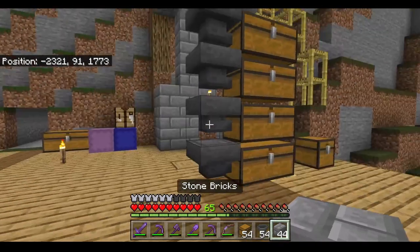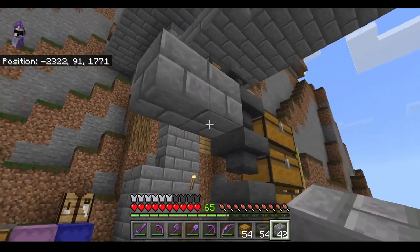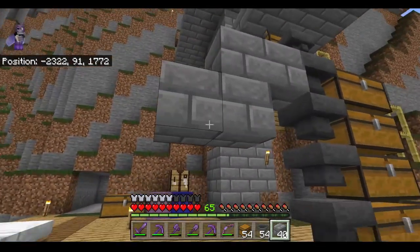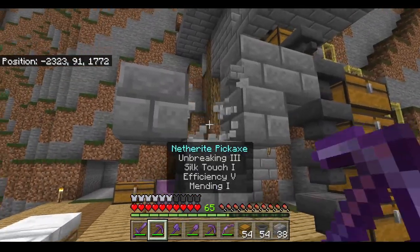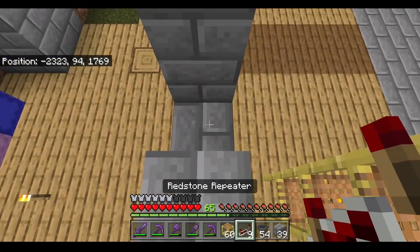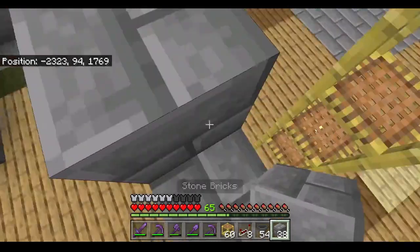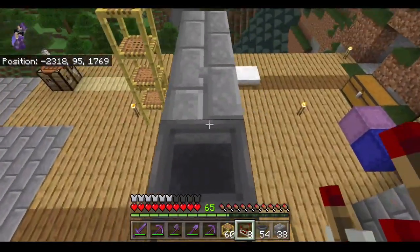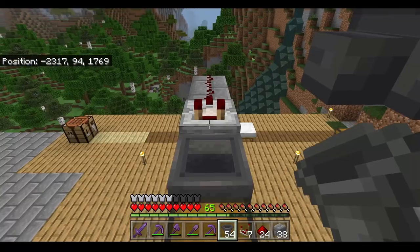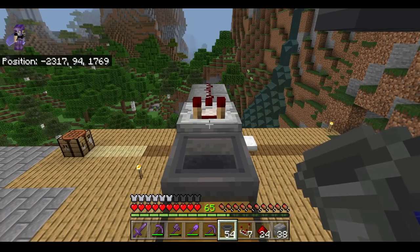After you've got your hoppers down you can place two blocks going out like this. One down, one temporary block here, one block there, one block there, and smash this one. Hop up here, place a repeater down and place one block on top of it. Then hop on top, put a comparator down like this and place some redstone down. Make sure you shift click and attach the hopper to the comparator.